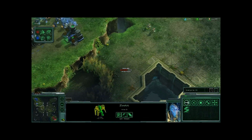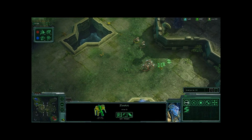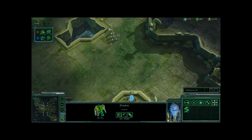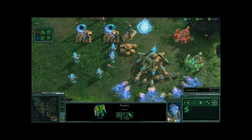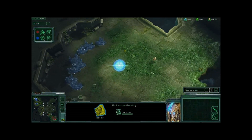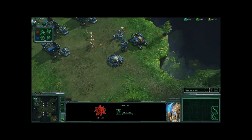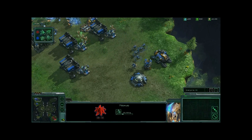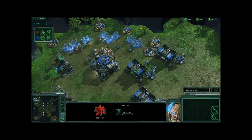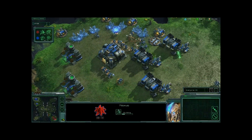The Protoss player probably thinks he has a huge advantage, but little does he know the Terran player actually has that high ground expansion where he's still safely gathering all the minerals he wants. The Protoss player is feeling really confident right now — he just dealt a terrible amount of damage to the Terran economy and was expanding across the map. What he doesn't know is that the Terran has another town and is making good use of it. The Zealots are back inside the Terran base, bypassing the bunker and going directly for the SCVs. The Marines are trying to fight back while the SCVs desperately try to get away.